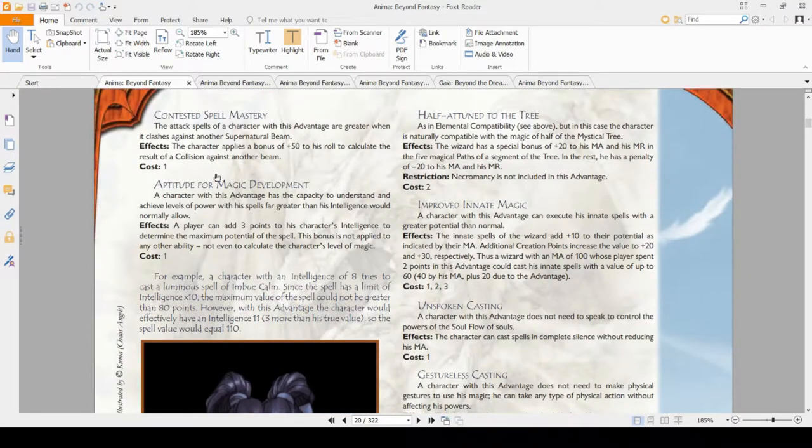Half Attunement gives you plus 20 to your MA and MR in five magical paths of a segment of the magical tree, and minus 20 in the rest. The only restriction is that necromancy is excluded — you can't be half attuned to the tree of necromancy. If you want to be a more generalist mage picking a bunch of spells and being versatile, this is the one for you. If you're a specialist mage, though, it's useless.